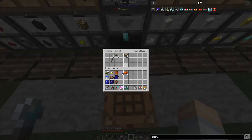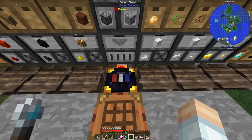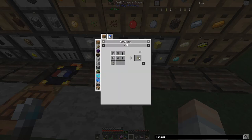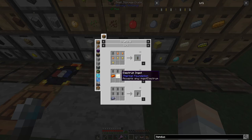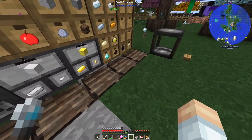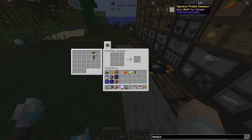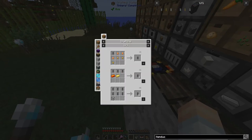That signalum servo worked wonders there apparently. We may need to change the item duct - let's take a look. Is there anything faster? There's an impulse item duct - opaque, three of those plus electrum plus signalum. We can do that, we've got an electrum ingot here and some regular item ducts. Plated item duct - let's try that out.